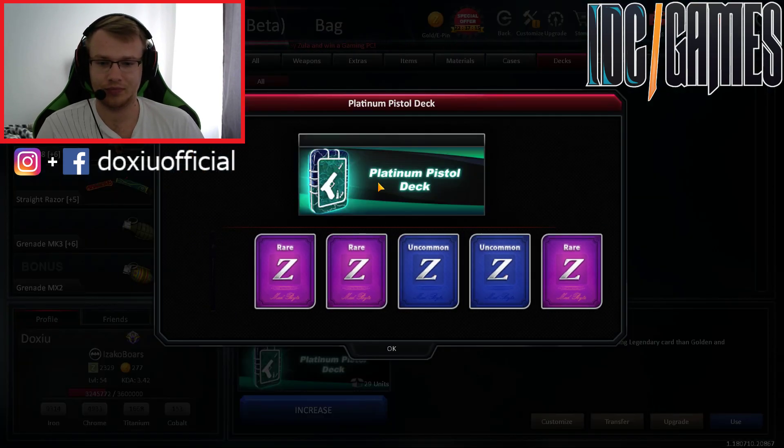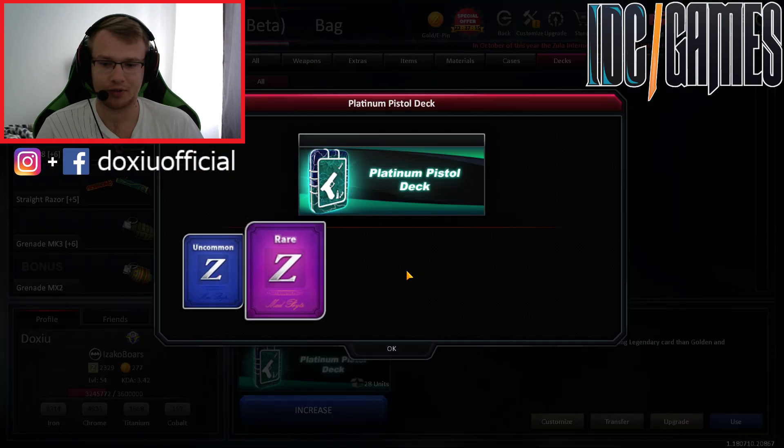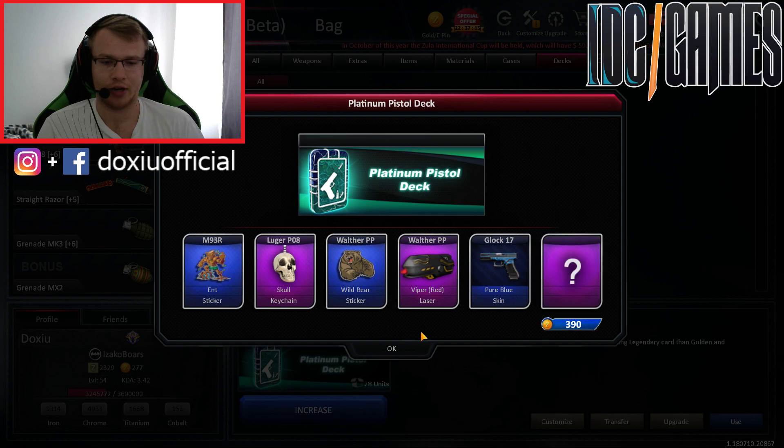And let's start with the opening guys. We got 30 platinum pistol decks. So let's go. Glock 18 luxurious skin — I got it before. I need only Legendary cards and Heroic of course.